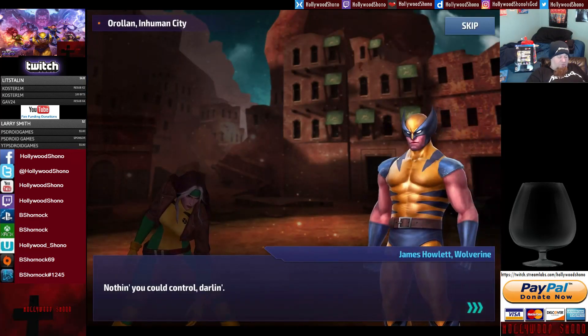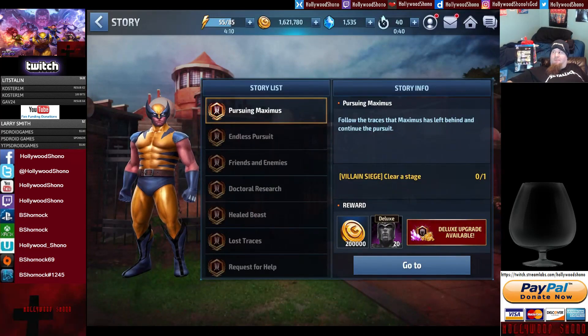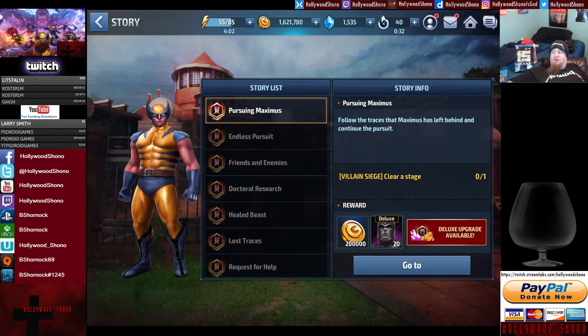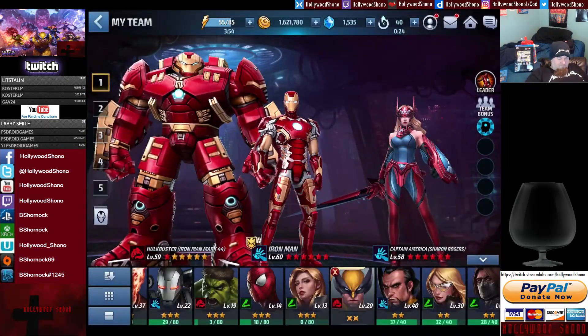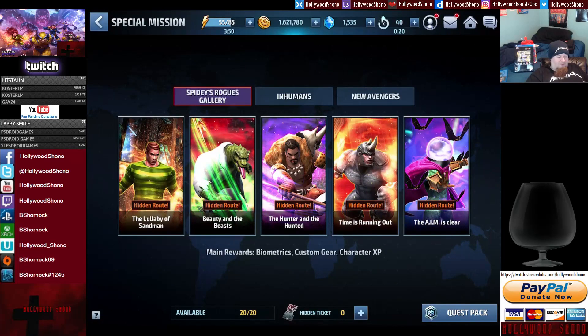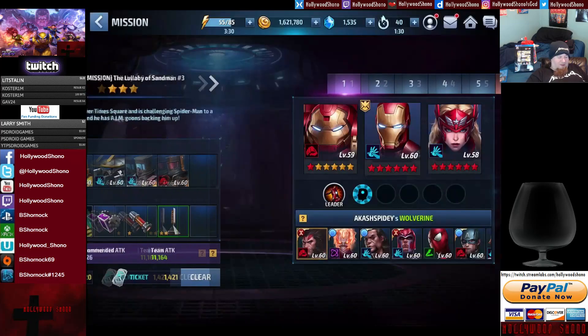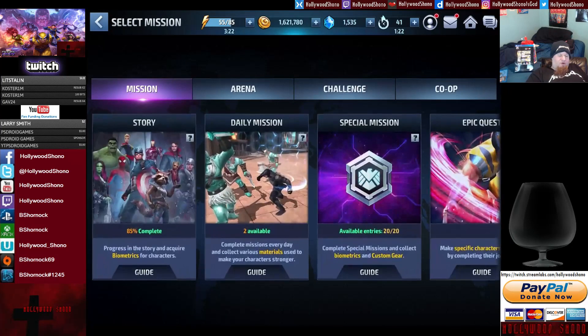Pay attention: energy recharges one per five minutes, and boost points recharge one per minute and a half. If you're not in a hurry to spend your energy, you can maximize your boost point gain. For new players, I've also heard Sandman is a really good character to pick up. I don't recommend doing Sandman mission level 3 until you have a level-60 character, because if you get a Vulture enemy shifter, it makes the fight five times harder.